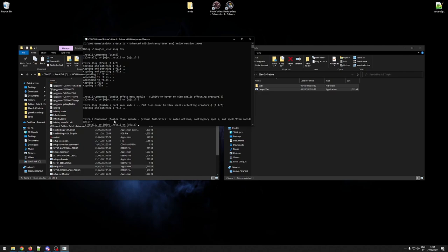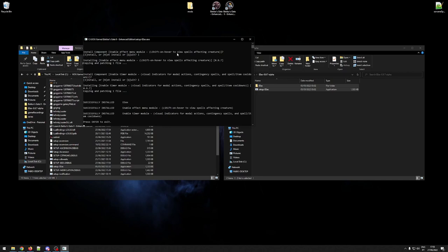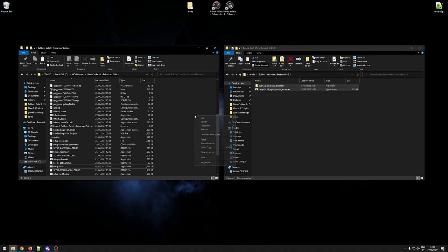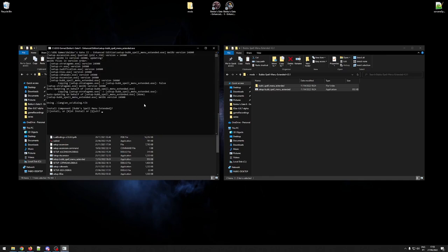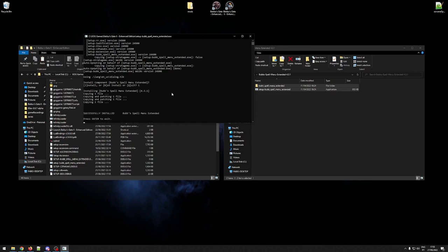Now that I've pasted the files here, I'll look for the setup executable and double-click it. You will get the familiar command line asking: do you want to install the component EEEX? I'm going to say I for yes. Then it'll ask which components you want — do you want to enable the effect menu module where you left-shift on hover to view spells affecting a creature? Yes, we do. And do you want to enable a timer module for visual indicators for modal actions, contingency spells, and cooldowns? Yes as well. Done.